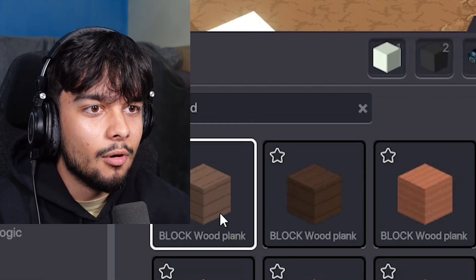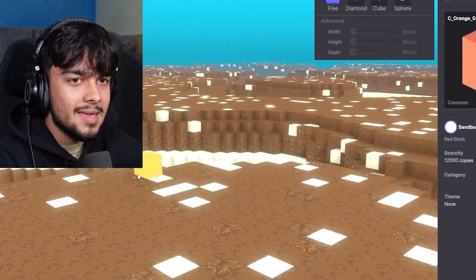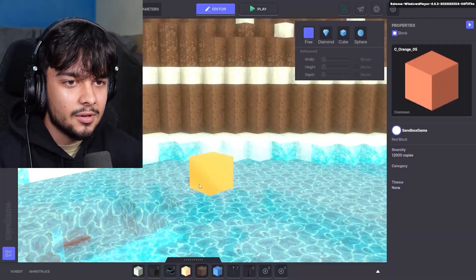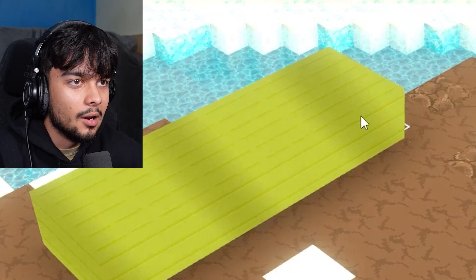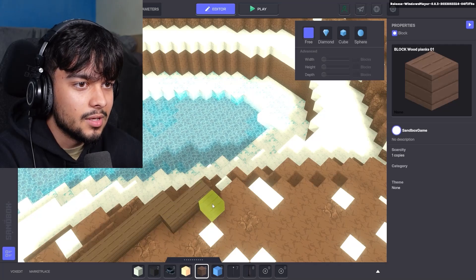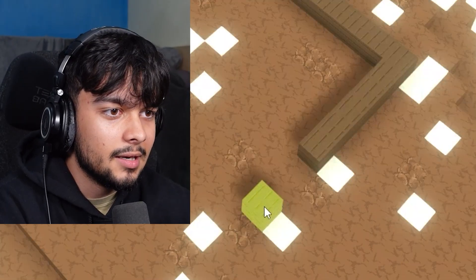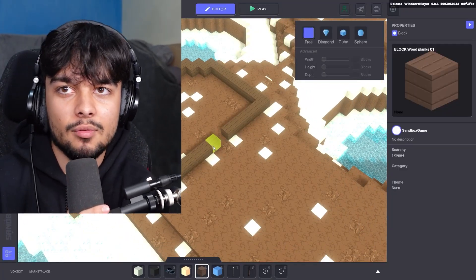I'm gonna find some blocks — get some wood planks. We're gonna start with wood. I'm gonna build it right here by the river. How big do I want to make my house? I have no idea. I'm gonna follow the side of the mountain like this, and leave space for my door right there — these are the blueprints for my house.